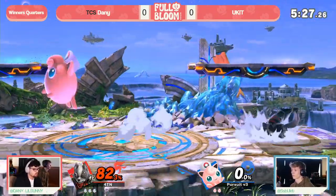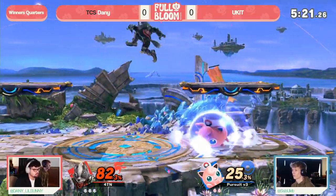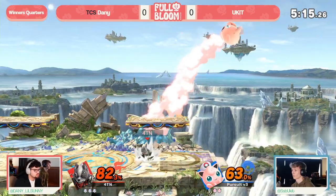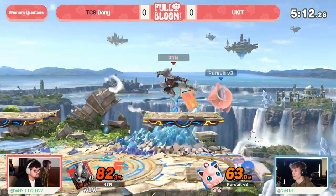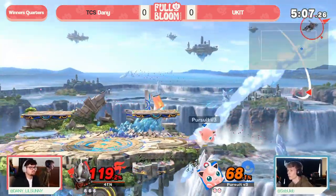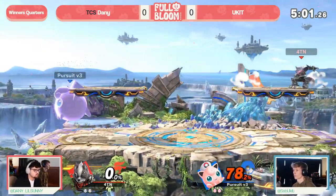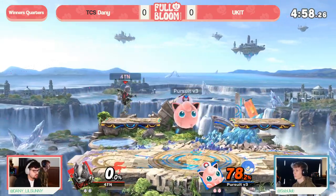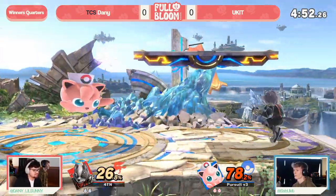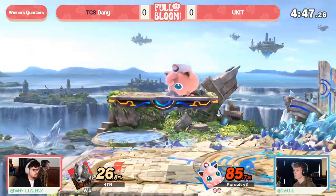So much time has elapsed — we're taking the scenic route with this matchup. This is a matchup with a lot of priority on aerial drift; both of these characters can drift so quickly and evasively that it's really hard to pin down either of them. Danny doing a good job stuffing out Yukid with a couple of aerials. Yukid chases out, gets a dash attack punish to tie up the stock count — just like that, it's even. But 78% is nothing to ignore on Jigglypuff.